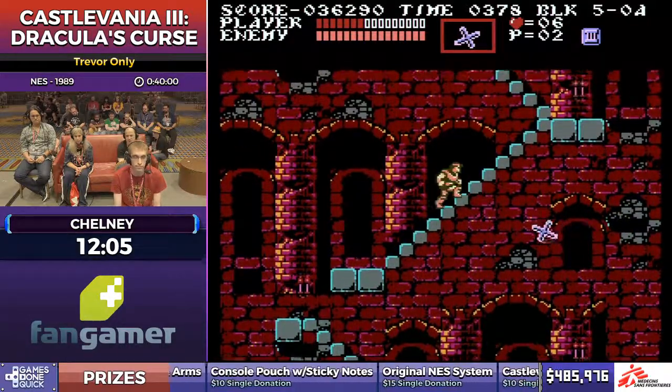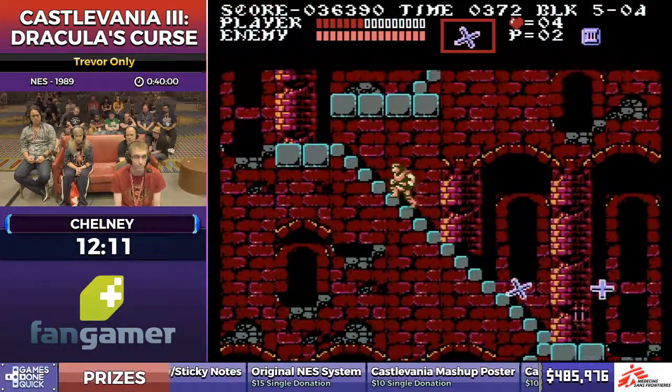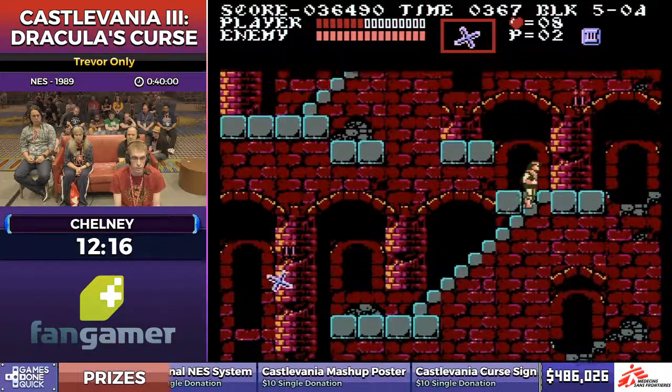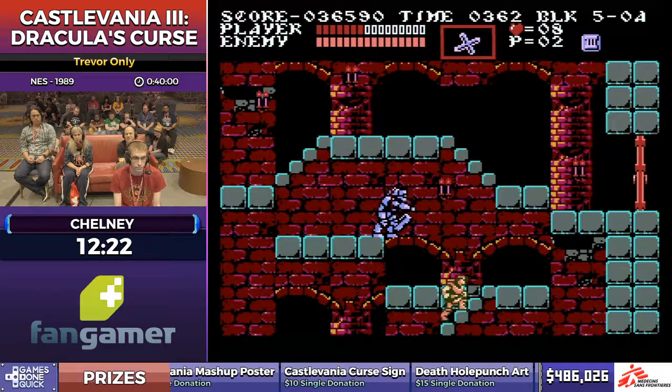These flying gargoyles spawn basically at your horizontal position and have a very predictable swooping pattern. This game has a slight obsession with gargoyles and stairs — we're going to see this later in Stage 9, and it's just a nightmare, with some bone pillars thrown in too.